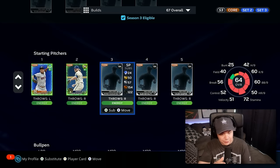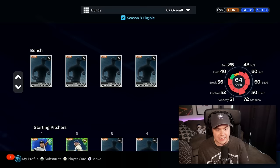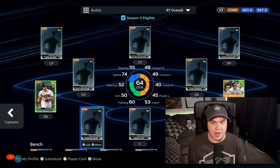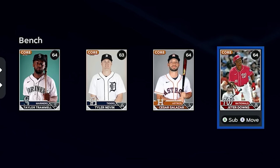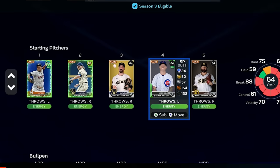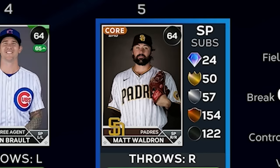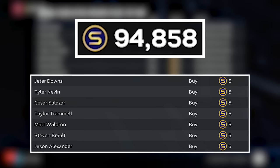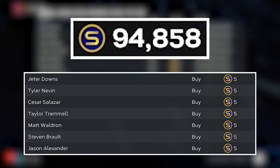Since I have two starters, I really don't need anybody else in the rotation, and I'm not gonna need anybody on the bench because we have the DH spot now. So I'm putting four common players on the bench and three commons in the rotation, including the Knuckleballer. That fills out seven slots on this team for 35 stubs total.